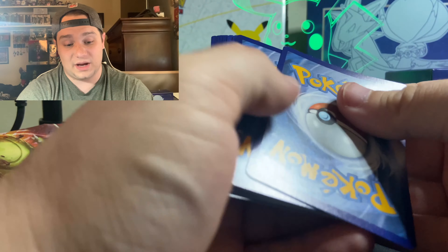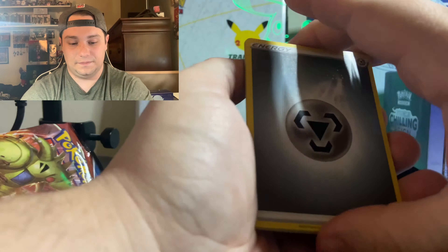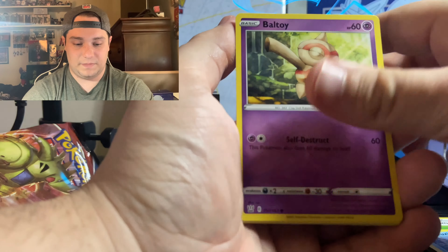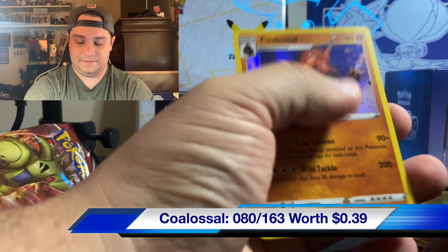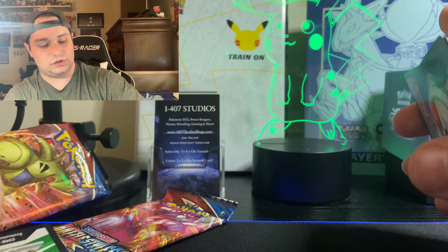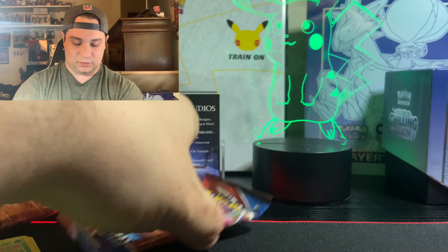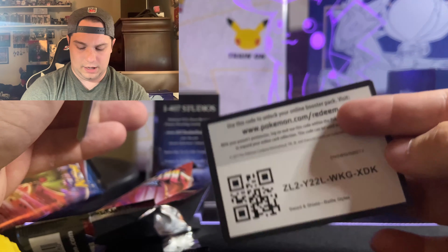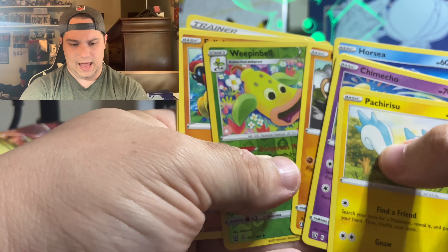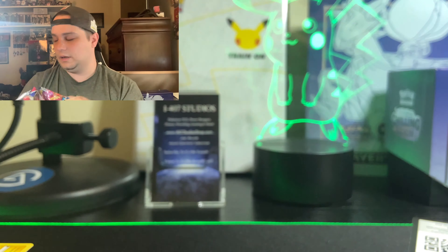The rare card — you can already tell by the whitening. More Perrserker, Tool Jammer, Bruxish, Boltund, Falinks — and a Colossal holographic. Got a couple of them, not too crazy. Battle Styles is kind of disappointing. This whole box is disappointing so far. Last pack for this Build & Battle box — it's going to break my heart. Look, it's a green card... Phanpy and Weepinbell. What a waste of a box. Battle Styles — not surprised.